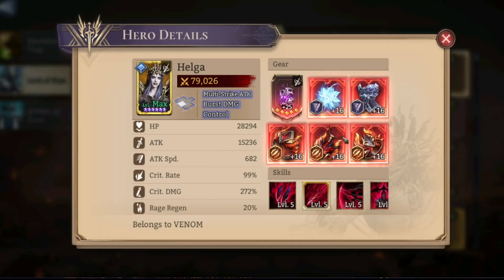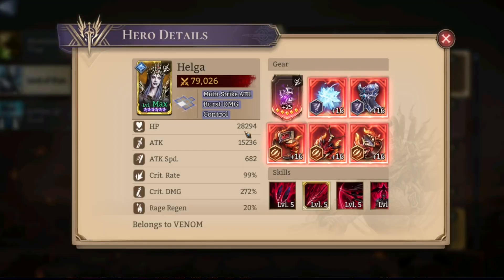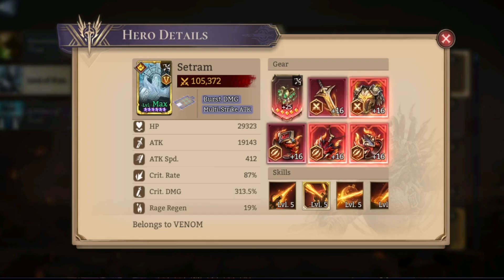Helga: similar to Calypso, going for max attack speed. She's actually at a 0.5 attack interval so she is zooming. She's the only reason I'm really getting the shields down, so great build on her.